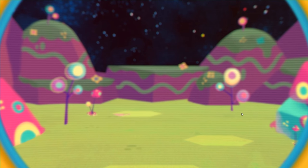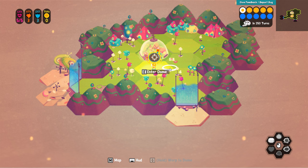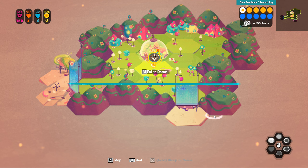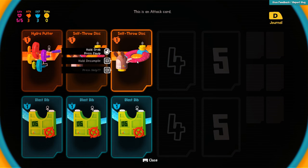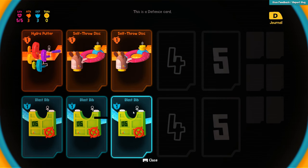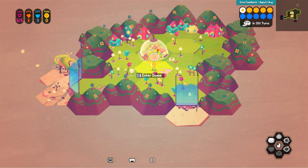So we just talked to the genie character. In 250 turns... you're alive again. Unfortunately, the thing below can't preserve your cards when it reincarnates you — you'll have to get out there and collect a new set. So we have a default set it seems. We've got some self-throw discs, a hydra putter, blast bibs which increase our defense.